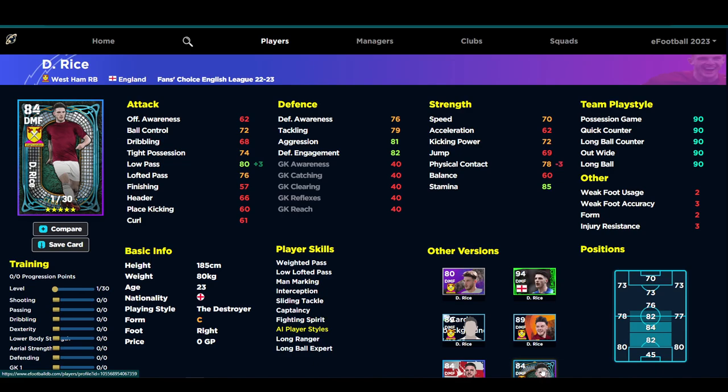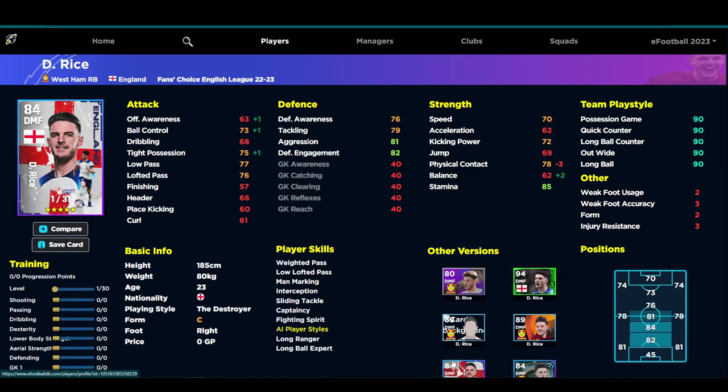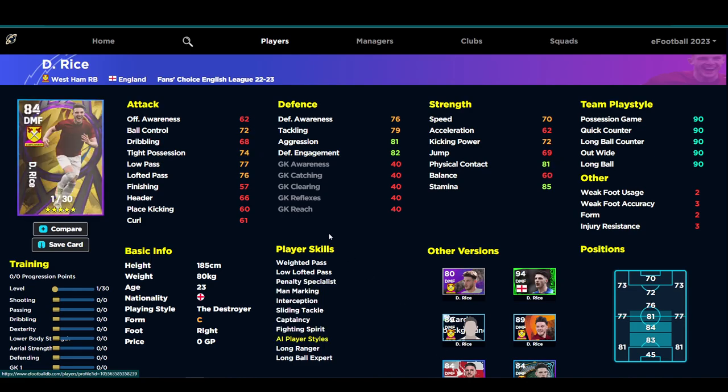I think that's where the game has upped itself because of the collision system — physical contact is an extremely important stat if you're shoulder to shoulder and being very physical. They don't call the shoulder charge a lot, hopefully they'll change that. The England version of the player has three less physical contact, two plus balance, and then better offensive awareness, ball control, and high possession. They both have around 30 to 31 levels.